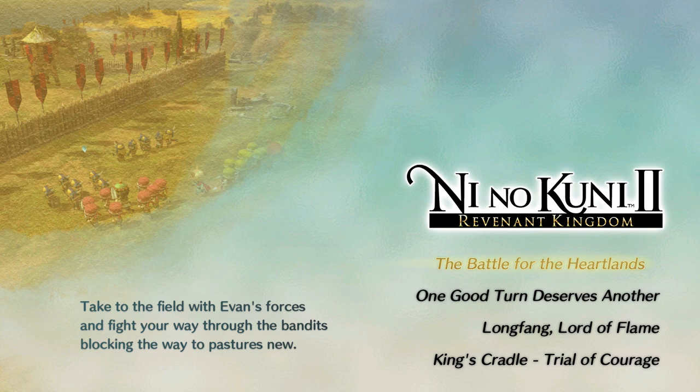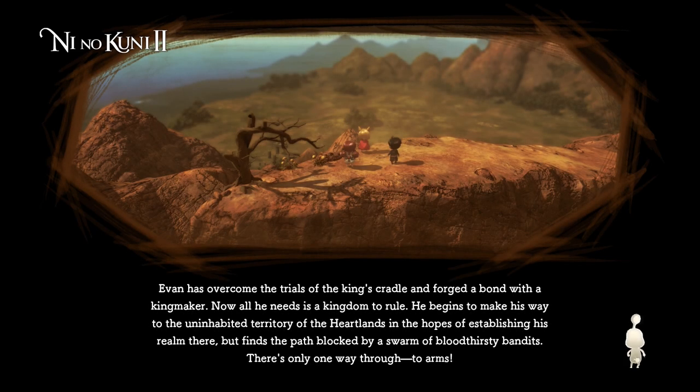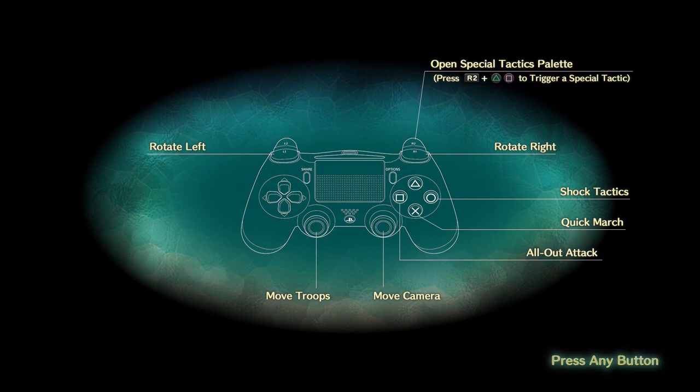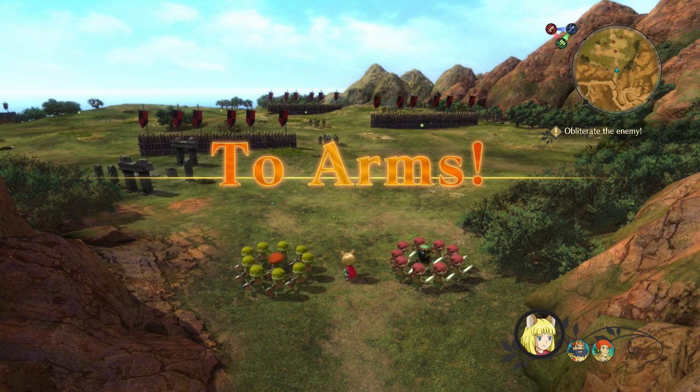Without further ado, the fourth demo — the Battle for the Heartlands. Take to the field with Evan's forces and fight your way through the bandits blocking the way to Pastures Noob. This sounds like it may be a new kind of mechanic for these games. I'm not 100% sure, but we'll give it a go and see how it goes. I'm not sure where this comes along in the timeline, but so far we've been going sort of backwards and forwards between different bits and pieces, because apparently this is the right way to play it.